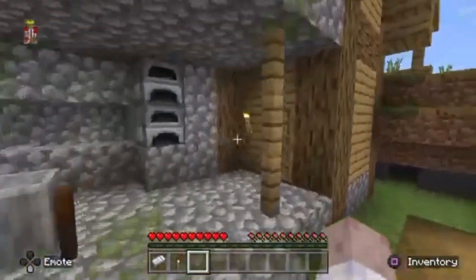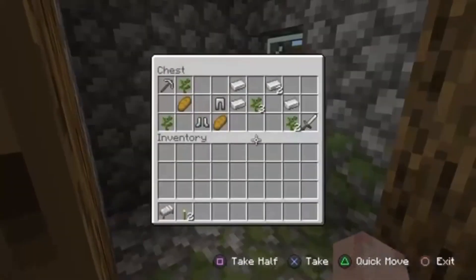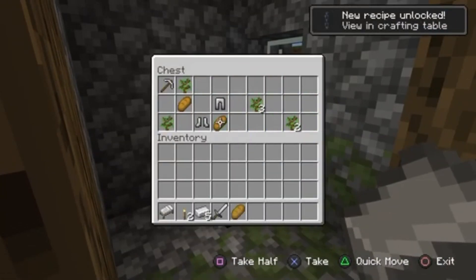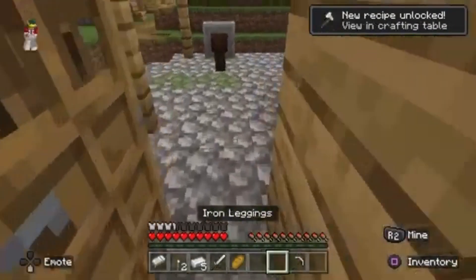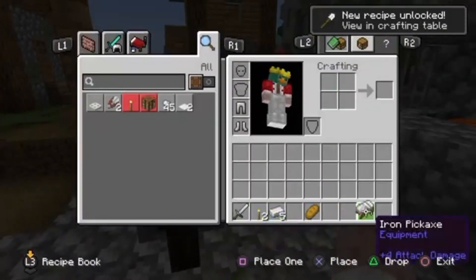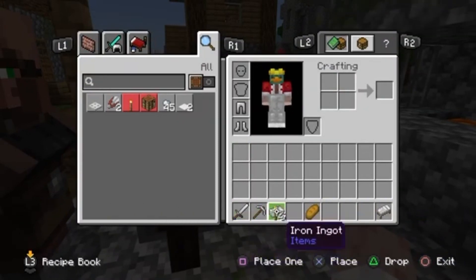Oh, a blacksmith! We've found a blacksmith. Let's just take this torch because we'll need them. What have we got? Yes, we've got iron! This is like the best chest. We've already got some armor, some pickaxes — a pickaxe! This is like the best start. So we're gonna sort out my inventory: we'll have our sword there, our pickaxe there, and we'll need our food in a minute.